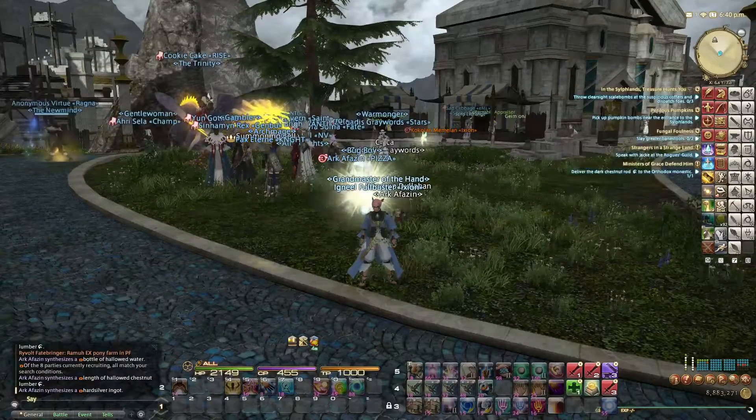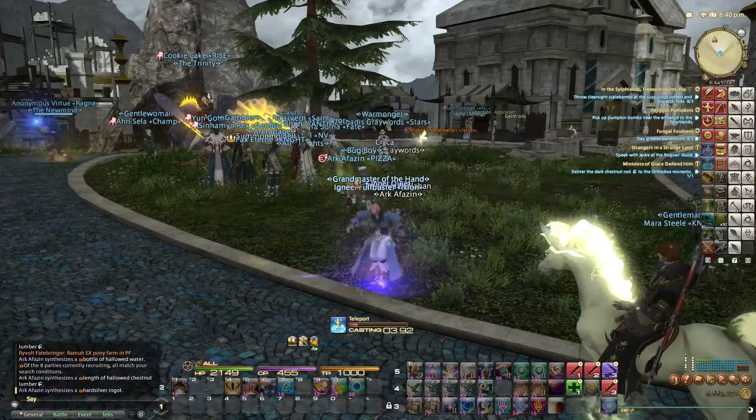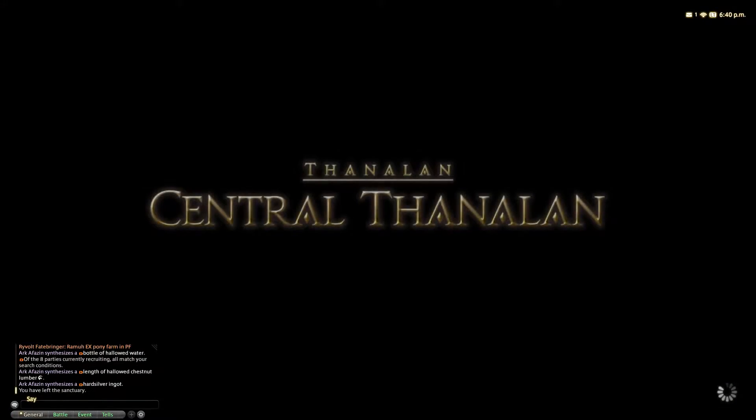A lot of you may not be aware that we can get rid of it. So to do that, we're going to go to Mutimix in Central Thunderland. Now a lot of people don't know about this because it's kind of just tucked away there.